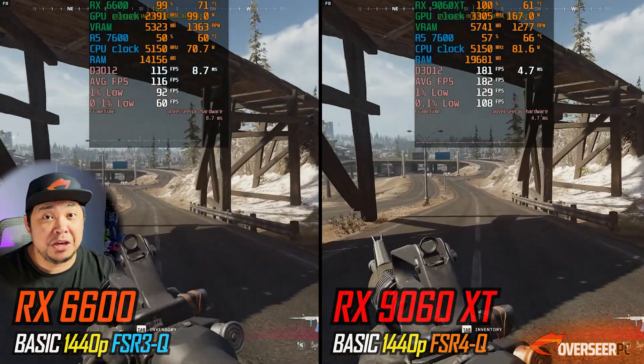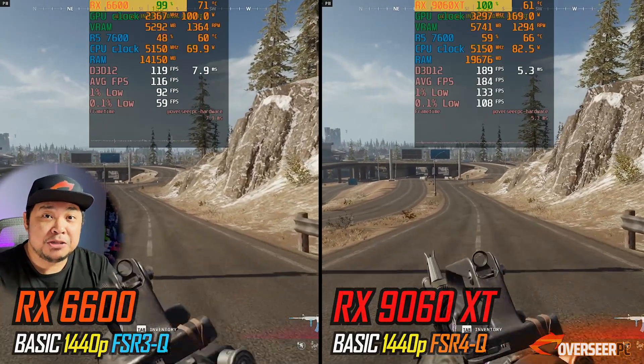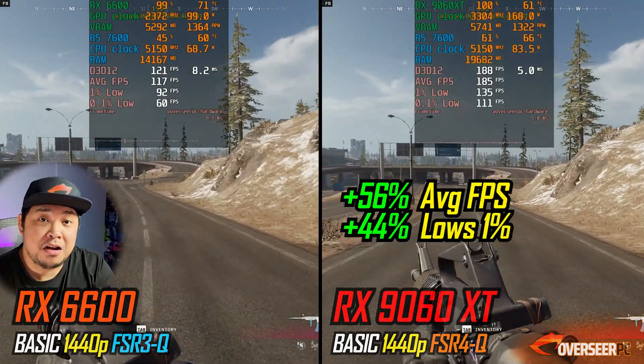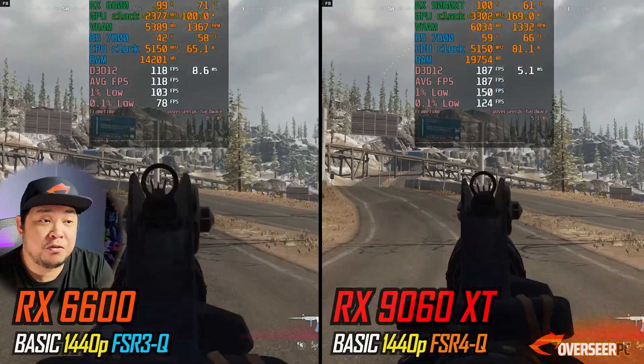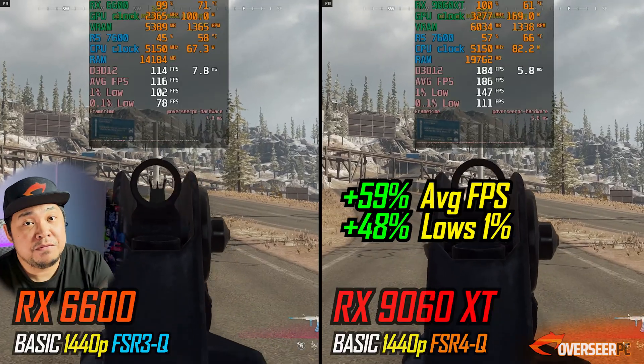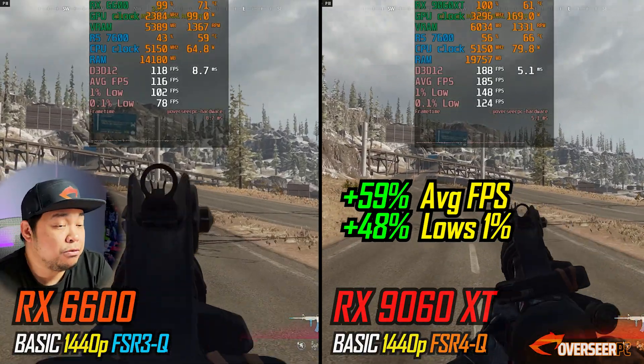The reason gains are so low in Warzone at 1080p is simple: we are not GPU bottlenecked there. When we go to 1440p with upscalers, we start to see the difference — 56% better with the RX 9060 XT on the running benchmark and 44% better on the lows. On the firing benchmark at 1440p it's 59% better, which follows that trend.